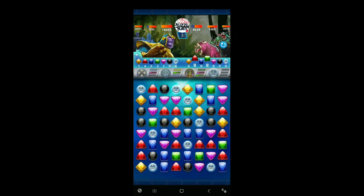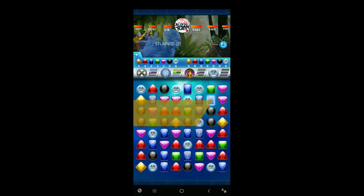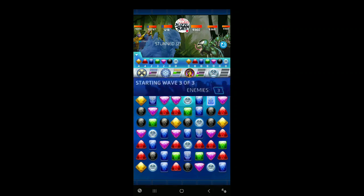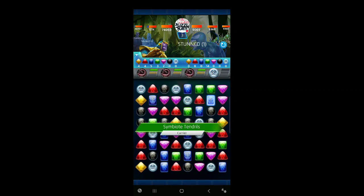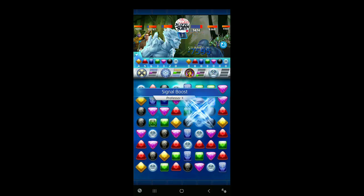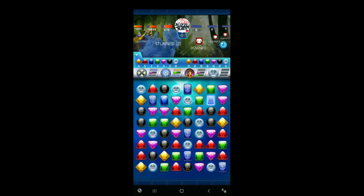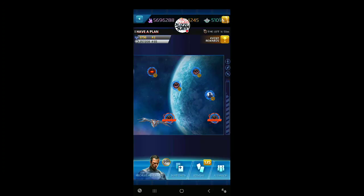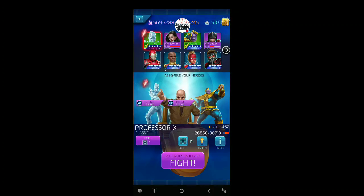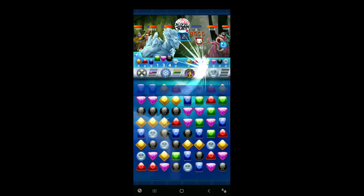The problem with using five-star Thanos a lot is when your team is stunned, especially the boosted characters, you don't get their big match damage when they're stunned. The good thing about Iceman though is if you happen to match his countdowns that deal a stun, you do get the stun even if he is stunned when you match it. We'll have to use health packs on Professor X, but that's fine — we've got plenty. Bringing him along because if we get random match fours he will do a little extra damage.